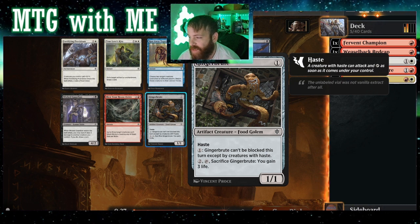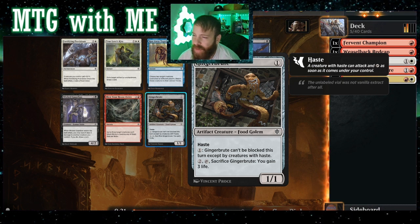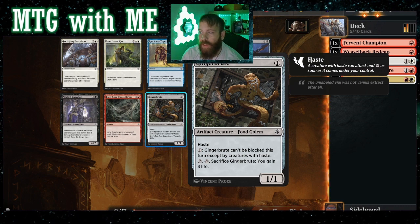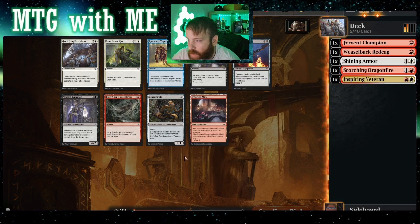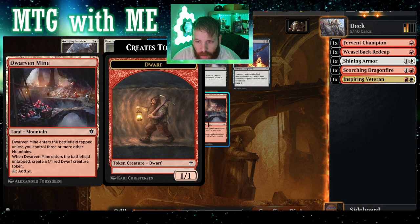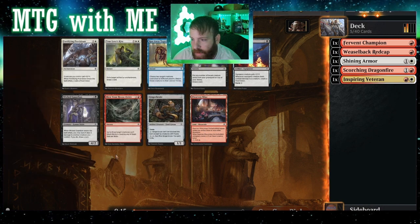Gingerbread — this is a one-one, haste, can't be blocked this turn except by creatures with haste. Sacrifice: you gain three life. That could be useful if we get equipment — if we get a good amount of equipment, that's going to help us. Four-drop mine, ETB tapped — enters with another plus one plus one. It's a red dwarf, not a knight, so it doesn't help us.